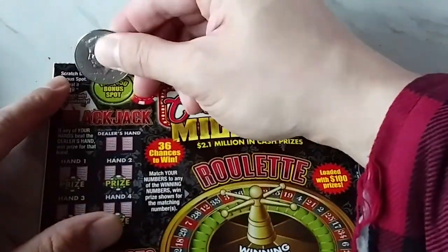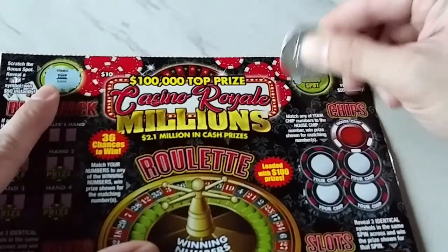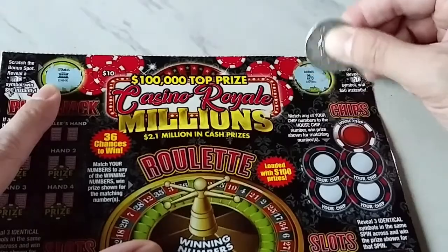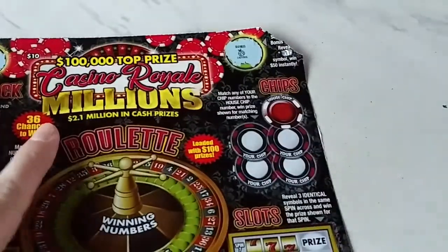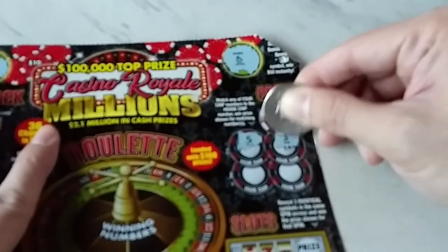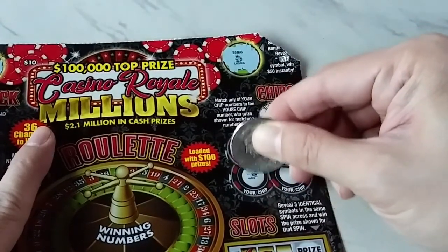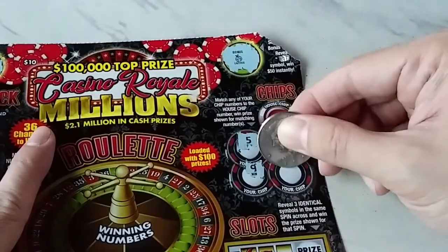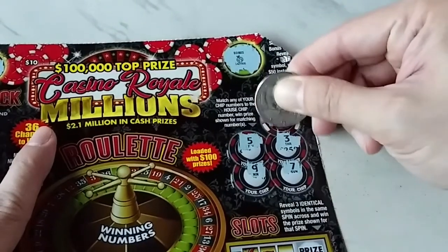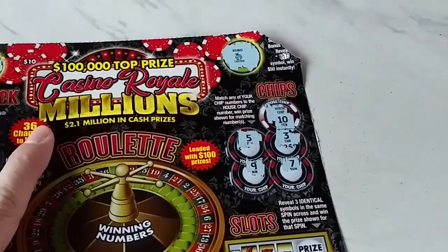So let's get to scratching. Are we going to get the 50? Let's find a stack of cash. No money in the bank though. Let's get the house chips — let's see if we can't beat that chip. Match it, I guess that's what we have to do. Let's see if we're going to match any of those chips. I have not played one of these tickets in a long time, but they are about ready to claim out. So we are going to take our chance. We haven't been able to win on this before. Maybe it's today. 5, 3, 9, and 7 — we had to have a 10 and we didn't have that.